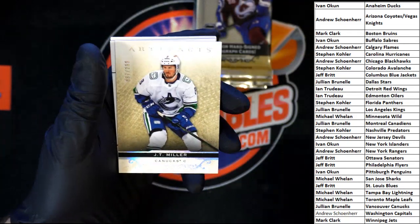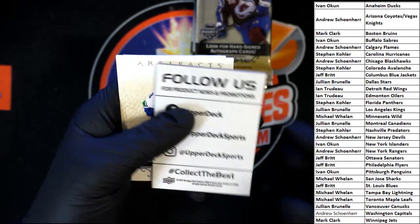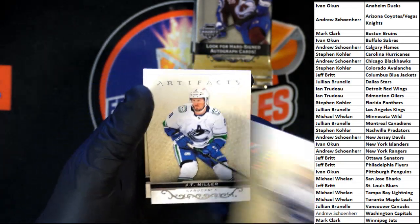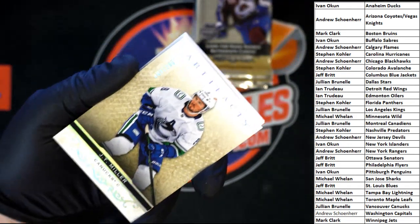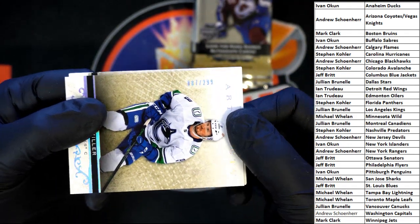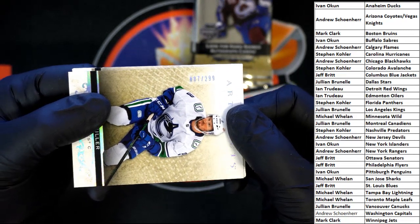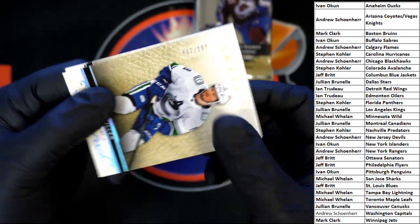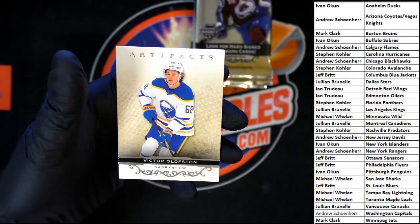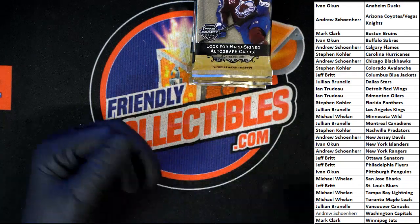It's Bow, then JT, then a blank, then JT again - the last JT had a number on it. Let's take a look at these numbers - looks to be 87 of 299. And then there's the base, and Victor Olofsson.